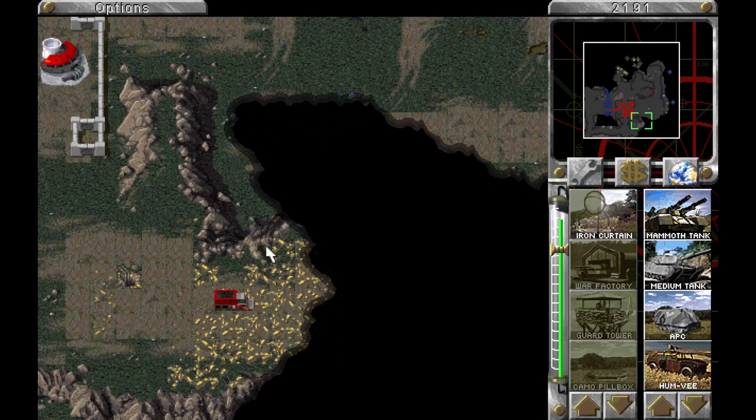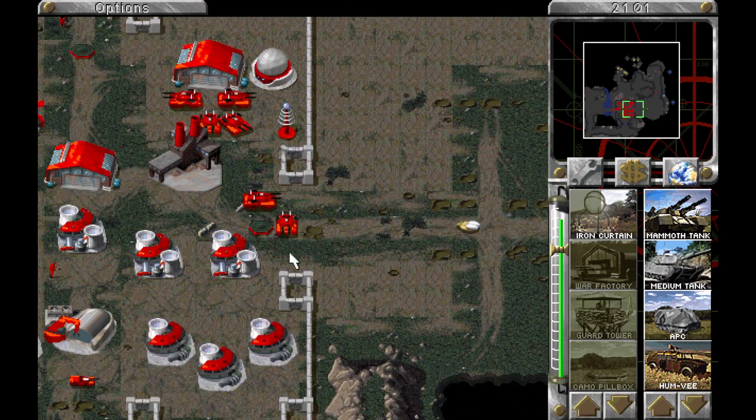Why is Yellow attacking me from this direction? I don't understand that. Why is Yellow attacking me at all? I don't understand that. They should know better.